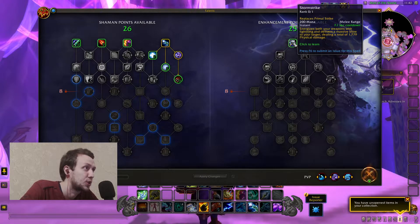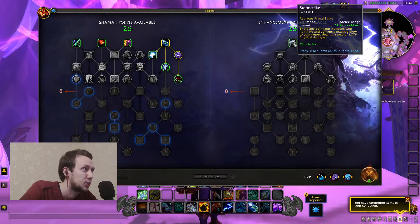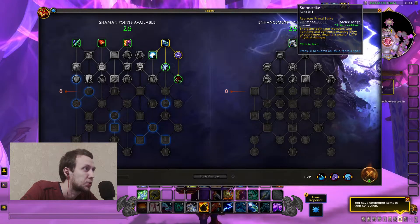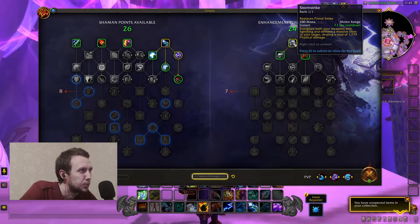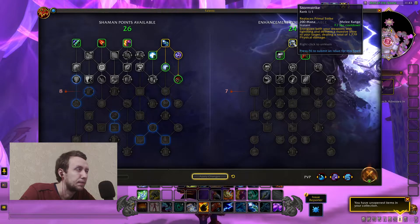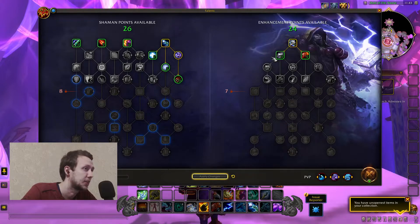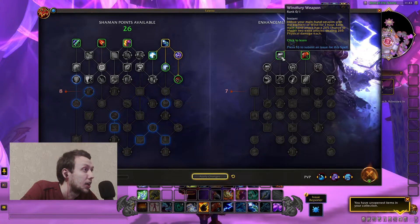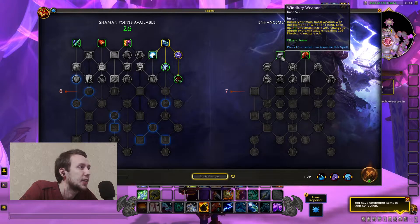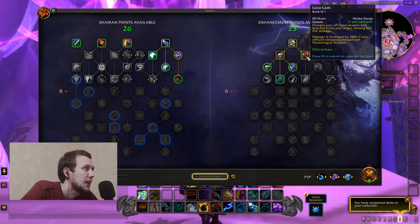Enhancement starts with Storm Strike, which is quite logical — it replaces Primal Strike. It has a 7.1 second cooldown, is instant, energizes both your weapons with lightning, and delivers a massive blow to your target dealing a total of 1700 physical damage. It costs 200 mana. Then we have Windfury Weapon: imbue your main hand weapon with the element of wind for one hour. Each main hand attack has a 26% chance to trigger two extra attacks dealing 265 physical damage each — so procs here.